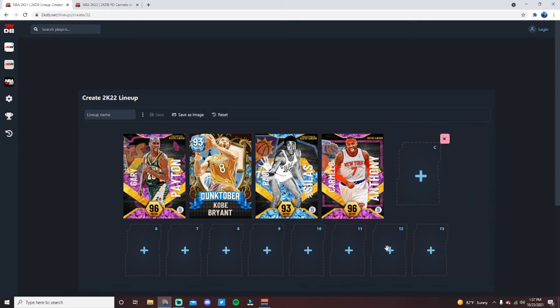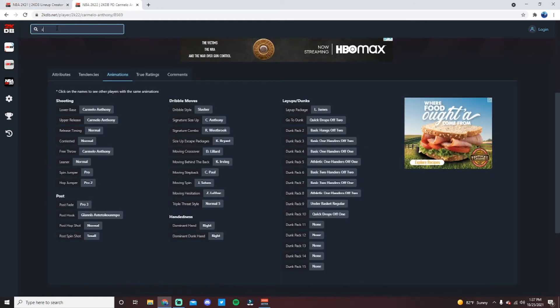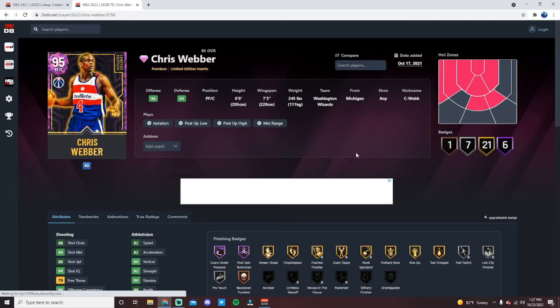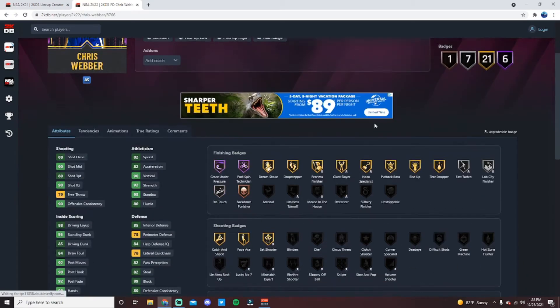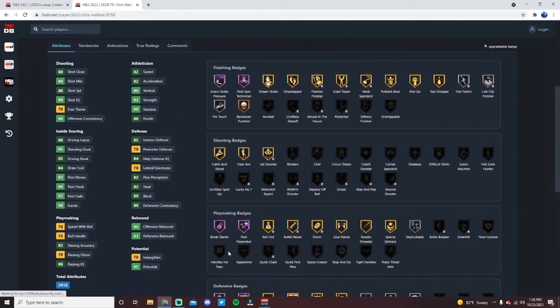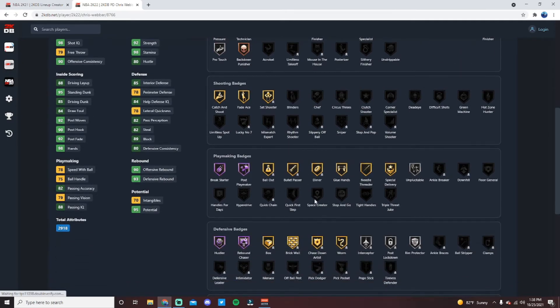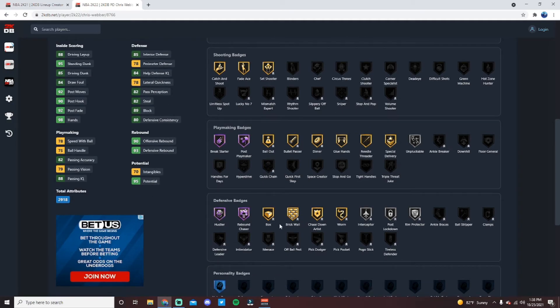At the starting center position I would go with Chris Webber — I think he's the best big in MyTeam right now. He's a little undersized at 6'9 but has a 7'3 wingspan and is really well-rounded. One hotspot from the left corner. Hall of Fame badges: Grace Under Pressure, Postman, Technician, Break Starter, Post Playmaker, Hustler, and Rebound Chaser. He also comes with Gold Catch and Shoot, can get Sniper — one of the best shooting badges in the game — and Gold Bullet Passer, Dimer, Glue Hands, and Bailout for a big.